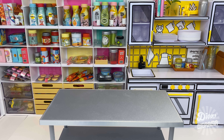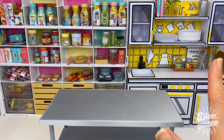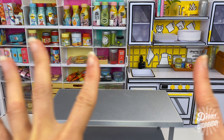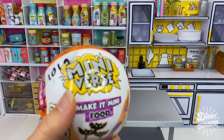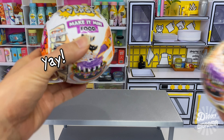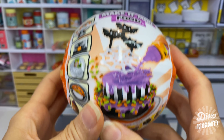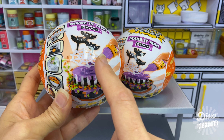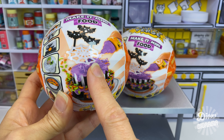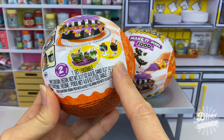Hey there fellow miniacs, welcome to Diva Diorama! Today we're in our miniverse kitchen and I am super excited. I've got the Miniverse Halloween Series 2 capsules. There are four possible prizes in this series. The common prizes are the bat cake featured prominently on the wrapper, a zombie-type beverage or cocktail, and some graveyard-themed parfait cups.